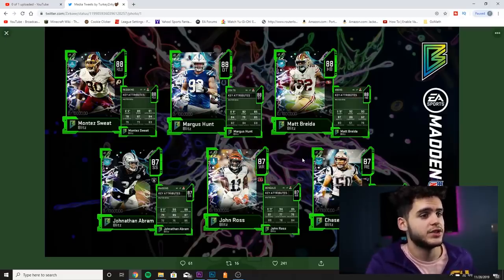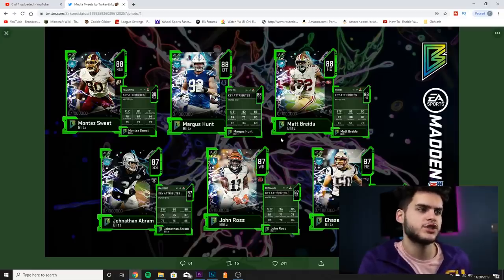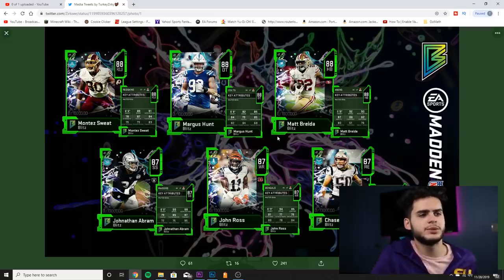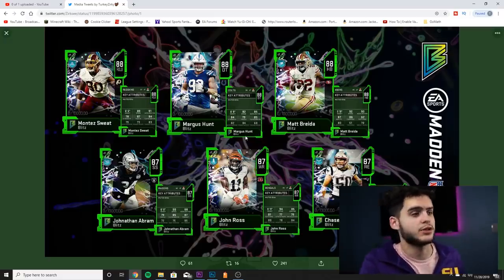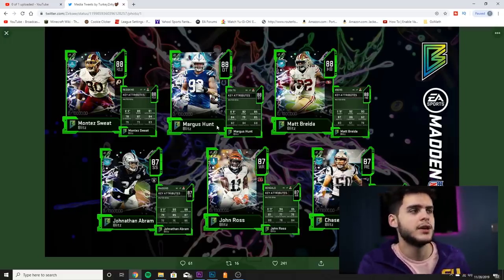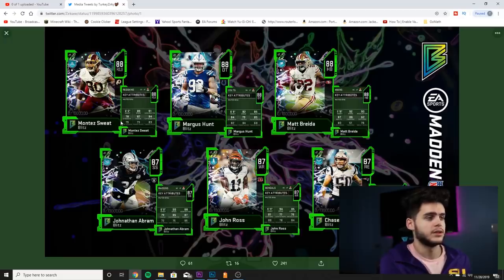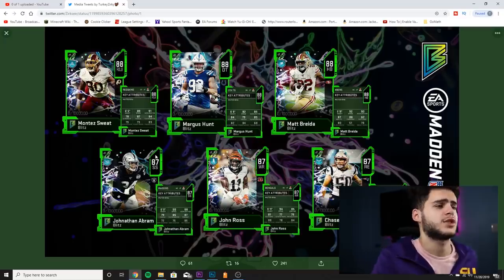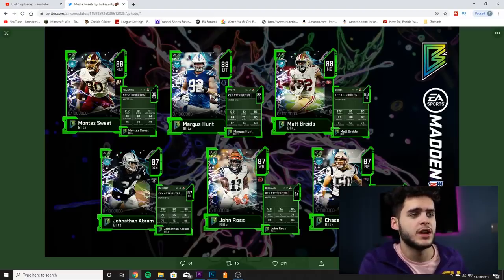Next we got 88 overall halfback Matt Breida for the 49ers: 92 speed, 90 acceleration, 87 agility, 86 catching, 80 elusiveness. Pretty much a speed back. Then we got Marcus Hunt, 88 defensive tackle for the Indianapolis Colts: 82 speed, 85 acceleration, 84 strength, 79 tackle, 85 play recognition, 82 block shed, 84 power move — pretty well rounded, not bad. Then Montez Sweat, right outside linebacker for Washington: 89 speed, 91 acceleration, 87 tackle, 84 play recognition, 83 finesse move. Great speed and acceleration — probably one of the fastest outside linebackers in the game — but if his finesse move were a bit higher this card would be a monster.